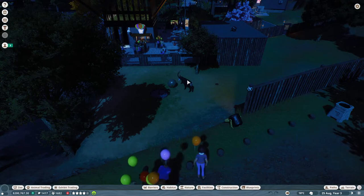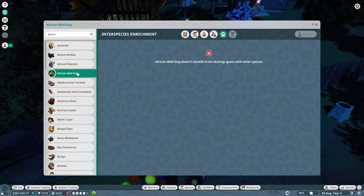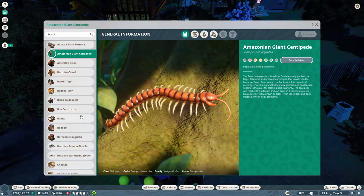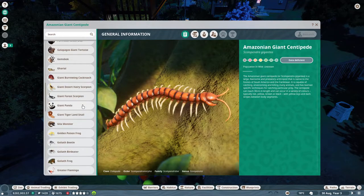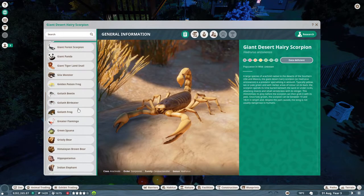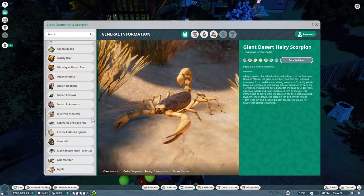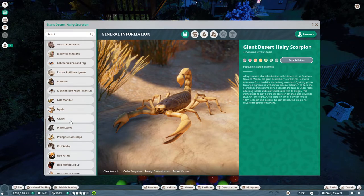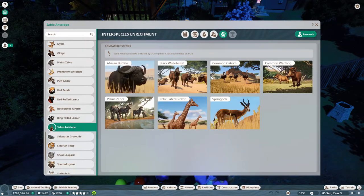What can I mix in with flamingos? A giant desert hairy scorpion, maybe? I don't want bird-eating spiders, that's disgusting. Let's hope none of it is about tarantulas, I don't want to do that. We won't be looking at them closely. Antelope - a reticulated giraffe, zebra, wildebeest, ostriches, springboks. What I could do with is a button that takes me to the animal market showing the things that mix with them.